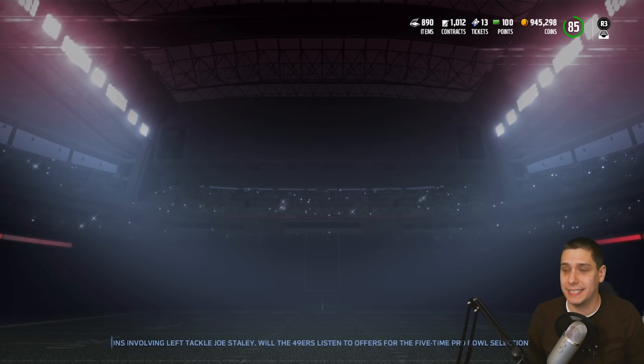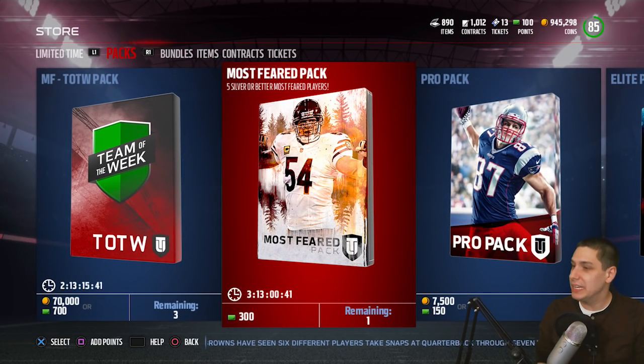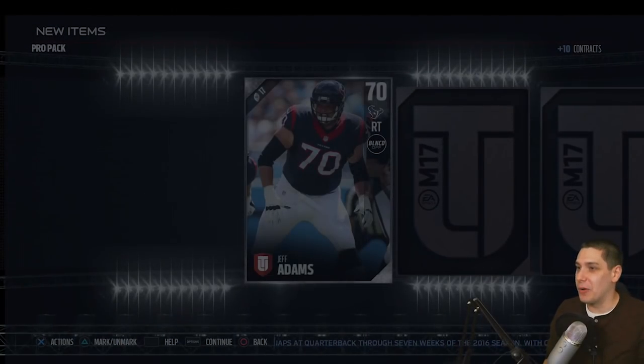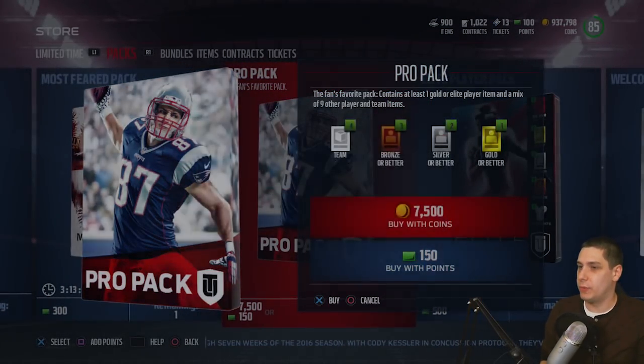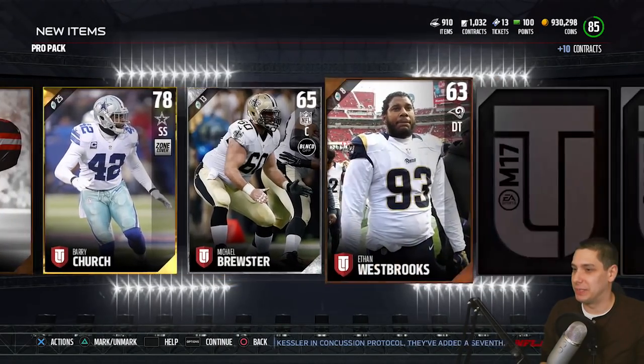Let's go back in here and open up some packs. Normally, I would consider opening up a Team of the Week pack, especially considering you get a Most Feared Player and two Team of the Week players. Maybe we'll do that at the very end. I know it's a bad investment, but all I need to do is pull one of the really good ones and I'll be pretty happy. Chances are we won't, but it might be worth it to at least give it a shot. Let's open up some pro packs and try and get this thing going. We got Elites in our first pack from the All-Pro pack. We get a Dennis Pitta there - not a great start.